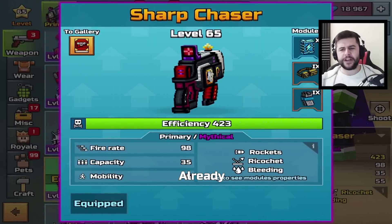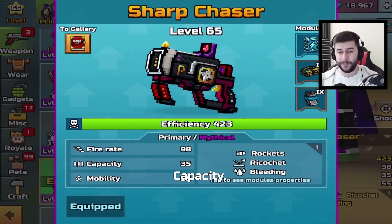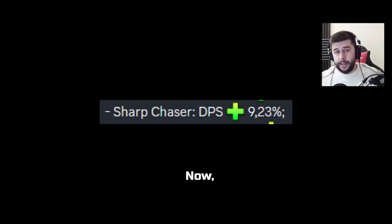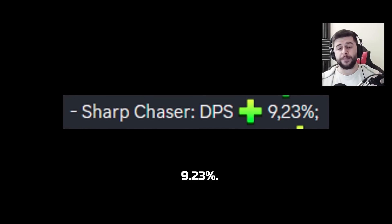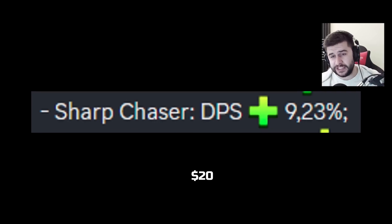So I actually already own this weapon. It's Primary Mythical — Rockets, Ricochet Bleeding, Fire Rate 98, Capacity 35, and Mobility 55. Now going back to the most recent balance changes, the Sharp Chaser DPS did get a buff of 9.23%. So let's see if this is actually a $20 weapon.